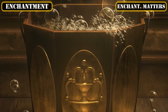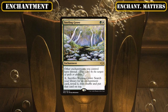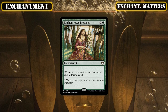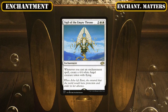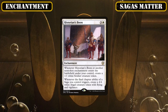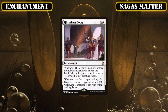Then switching gears to the non-saga enchantment payoff enchantments we'll be running: Sterling Grove makes it into the build as both a way to protect our sagas from removal as well as a way to tutor for those sagas, though do keep in mind that the shroud it grants our sagas does prevent us from targeting them with a good portion of our counter manipulation, so be sure to sack it away for its tutor effect if you need to target them. Enchantress's Presence slots in as yet another source of repeatable draw as we cast our enchantments, this time from the relative safety of our back row, and a Sigil of the Empty Throne makes the grade as a way to tack on 4/4 flying angels to every enchantment spell we cast. And at last, reaching our final enchantment and the singular sagas-matter payoff in this category, we have Historian's Boon, which creates 1/1 tokens whenever an enchantment ETBs under our control and a 4/4 flying and vigilant angel token whenever we resolve a saga's final chapter, giving us yet another way to build up our board with token bodies that procs whenever our sagas enter and leave play.